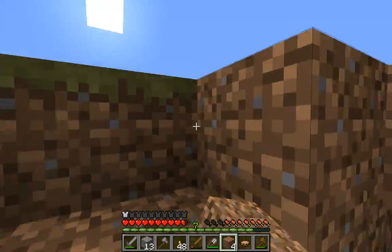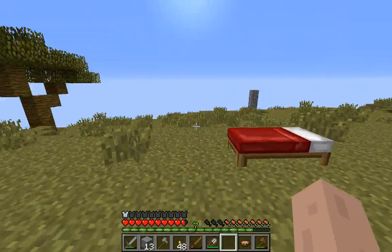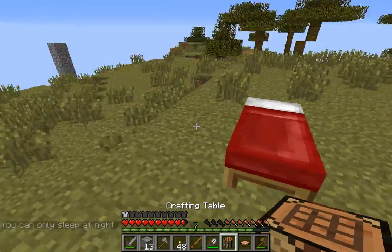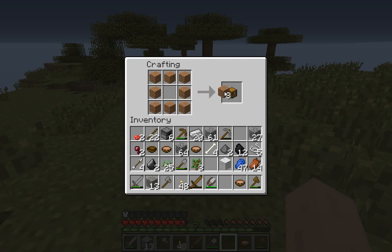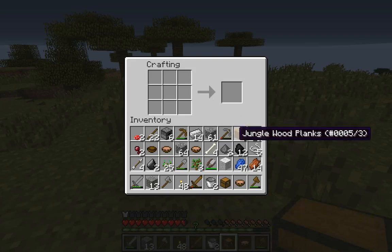I went ahead and covered the top layer, but we're out of dirt, so we'll just have to live with this hole here for now. Let's do a couple of buckets so that we can bring two water sources with us for an infinite water source.